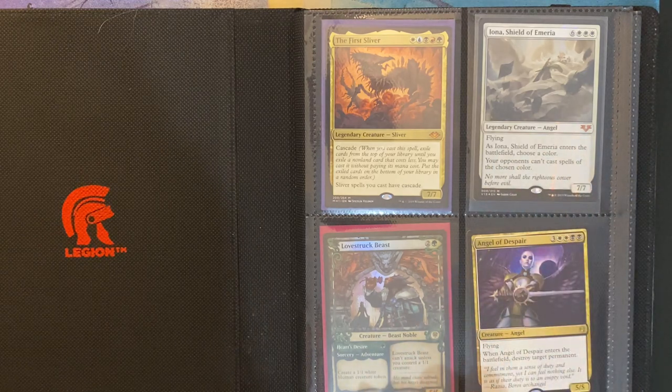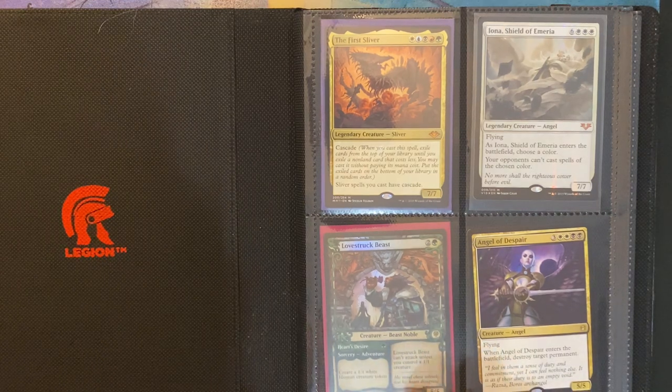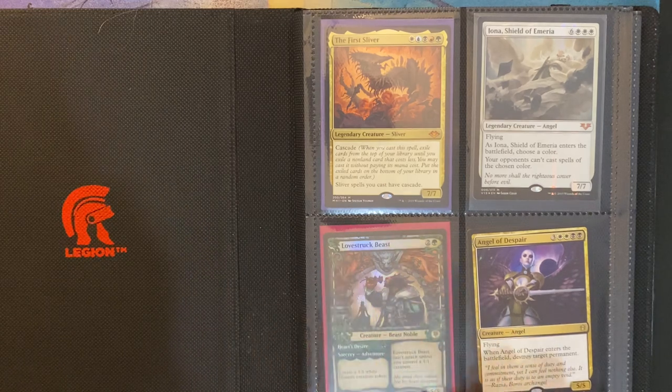Over here I have Lovestruck Beast, and the reason I kept this one is because it's based off of Beauty and the Beast — that's where the inspiration came from for the card. Although I'm not going to put it in any deck, I just thought it was a cool card to keep. And it's foil, and it's the showcase art, and it just looks really cool.